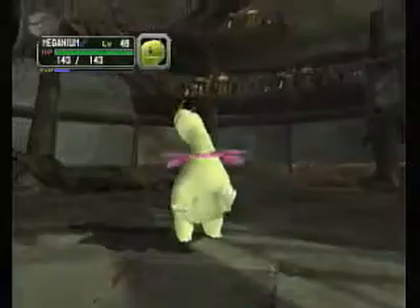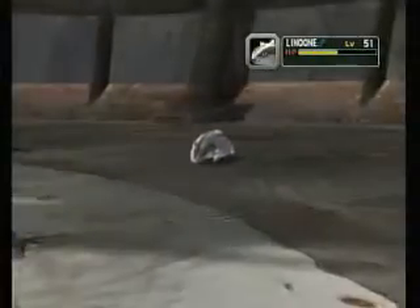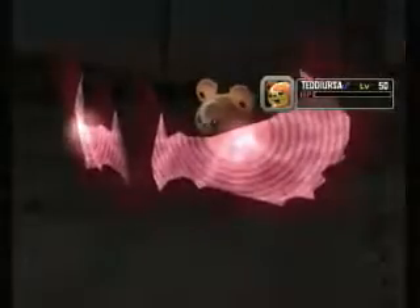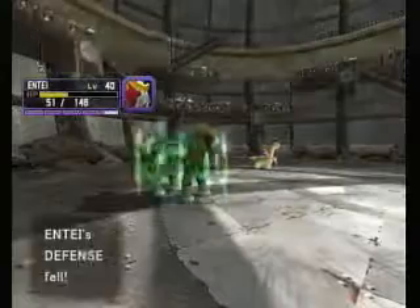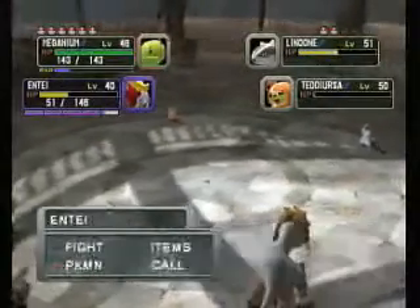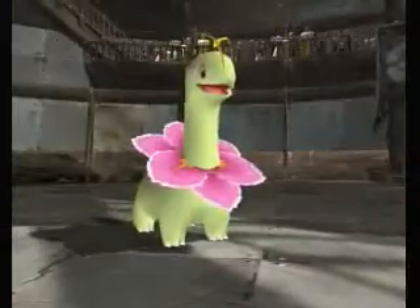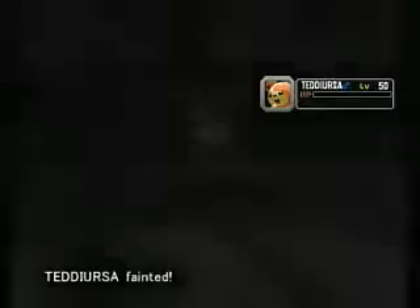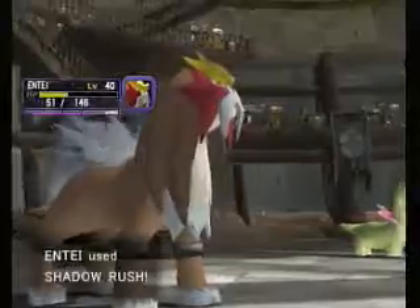Now we're using Razor Leaf, which does a little bit of damage to Lenune. Teddiursa barely lives. Entei's Shadow Rush does a little bit of damage to Lenune and a lot more damage to Teddiursa. Teddiursa uses Leer again, and our defense fell again — it's spamming. We use Razor Leaf and then Shadow Rush, except Lenune digs a hole. So Meganium's attack missed Lenune. We finish off Teddiursa.